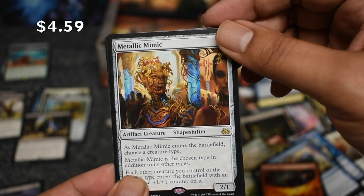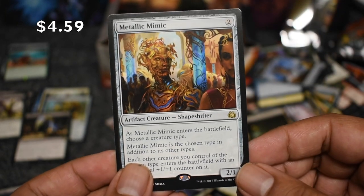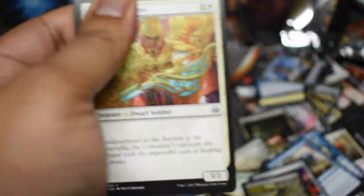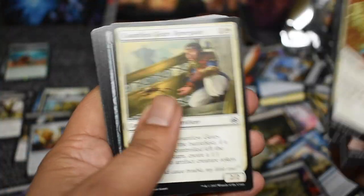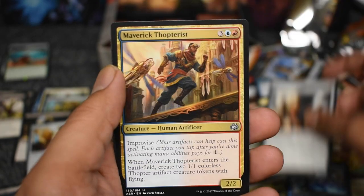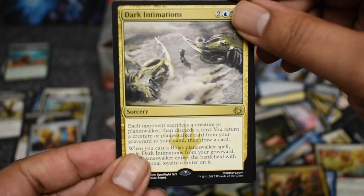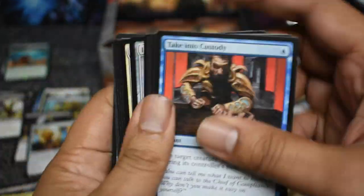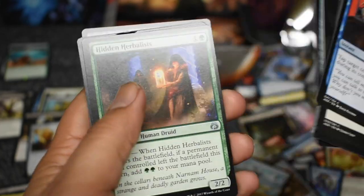Mimic is four dollars right now — everyone expects it to hit way higher than that. Talked to a card shop guy about that card; there's one in every box, right? He's already getting quite a few calls from people who want to place orders on those. So I expect that price to jump up on that one — pretty good.